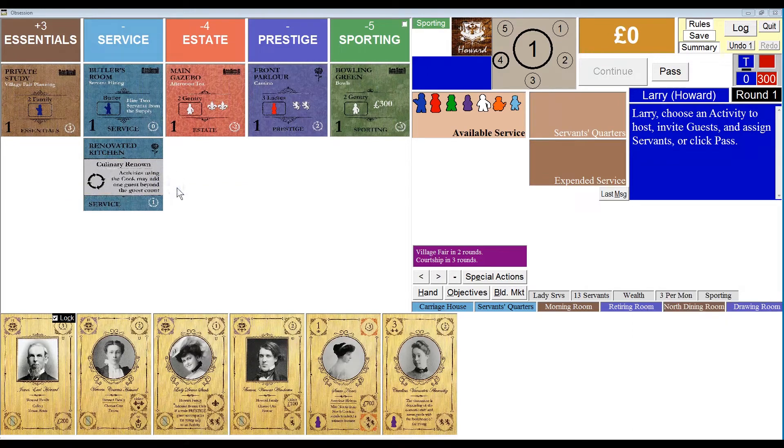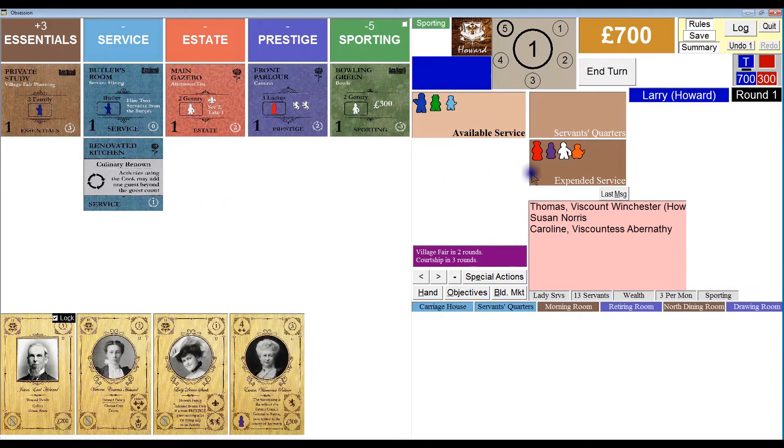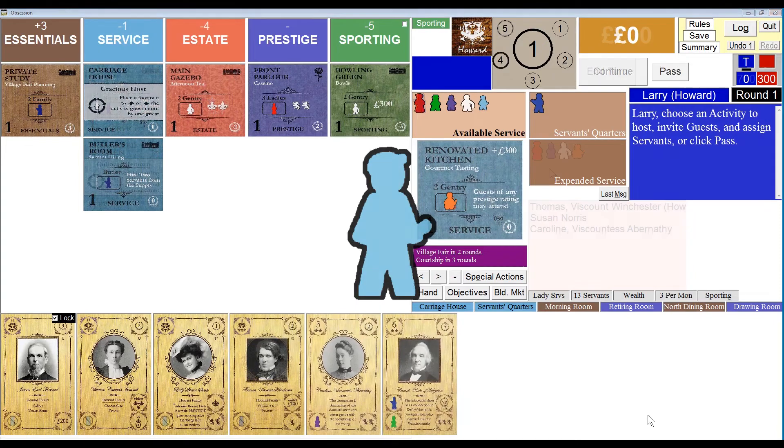As usual, any time you employ the cook and add her to your activity tile, she is moved to expended service, along with all the other servants you use that turn.